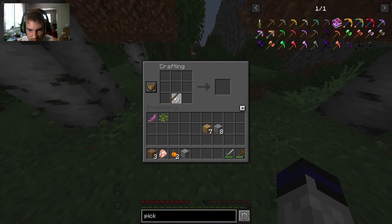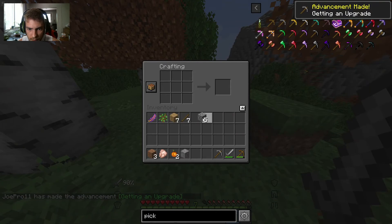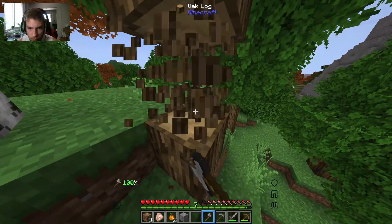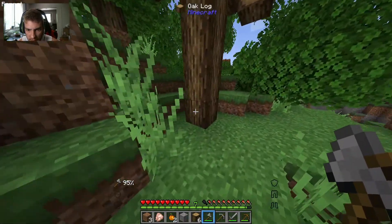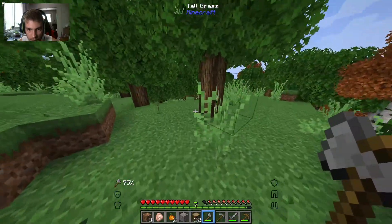Let's go ahead and make some sticks. What I'm going to do is make a cobblestone pick so we can mine. I'm going to keep my wooden one for now. What else do I need? I need to make an axe because I need to get a lot more wood. We're going to get some more wood and then we're going to go in the cave. Oh no way — don't tell me they have this mod. I absolutely love that mod — I am so happy this mod is in.